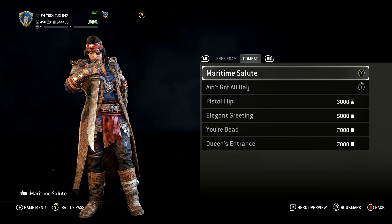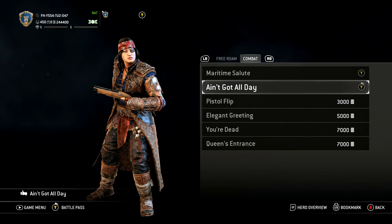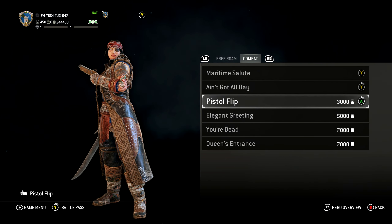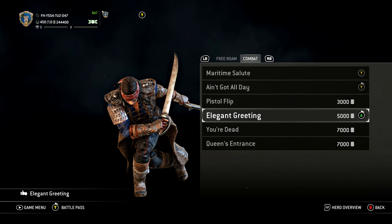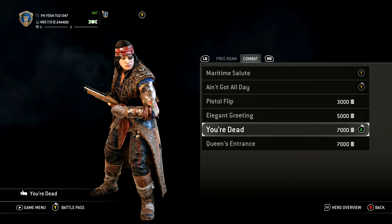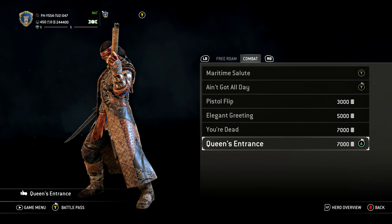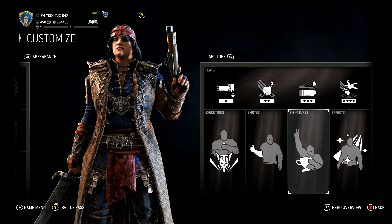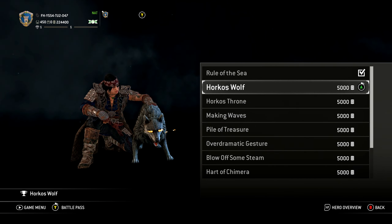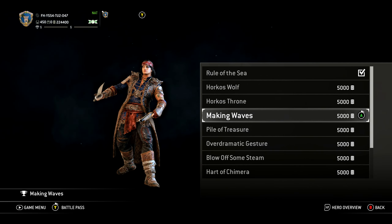For combat emotes: Maritime Salute, Ain't Got All Day — okay, just a flip, whoa, you almost hit yourself in the head there. Elegant Greeting — nice. Shiny — whoa! Queen's Entrance — there you go, nice. For signatures: Rule of the Sea — very chill. Making Waves — bam bam, you can't really have that many shots in that gun, but love it!